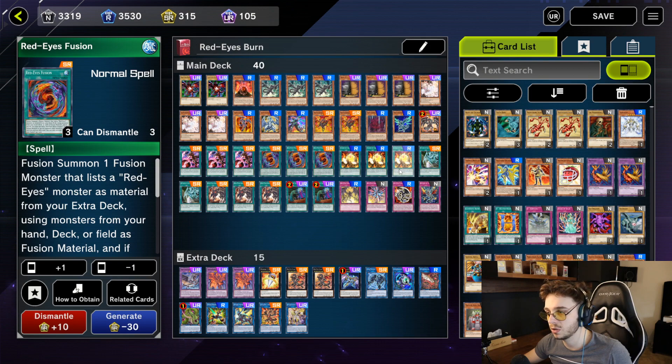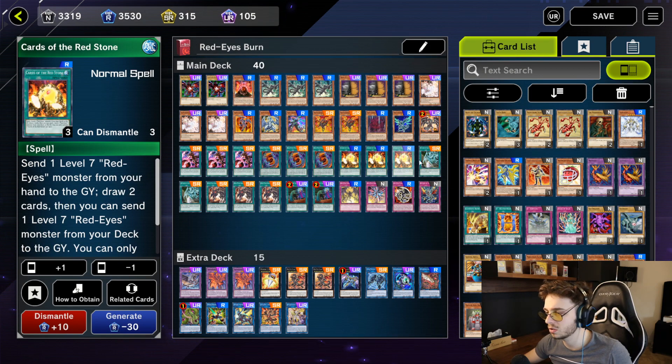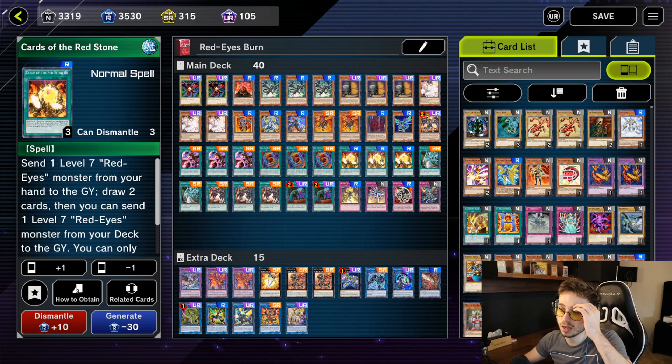I have 3 Red Eyes Fusion and 3 Cards of the Red Stone. I feel like 3 of Cards of the Red Stone might not be optimal yet — I think maybe I should run 2 — but I'm still testing it out and I just want to keep you guys updated on that.